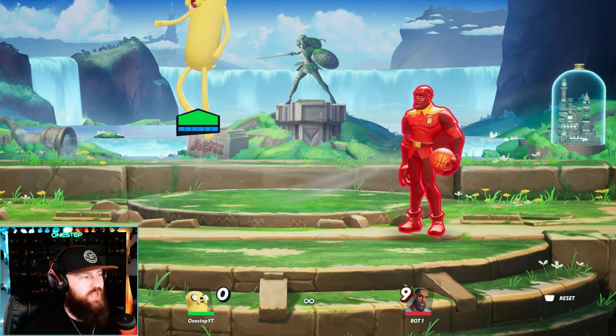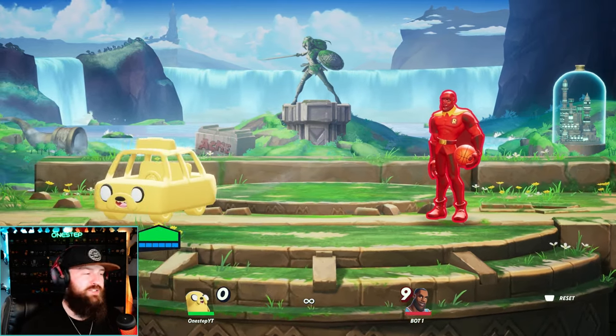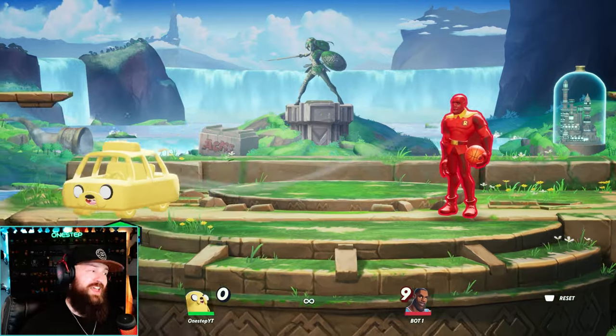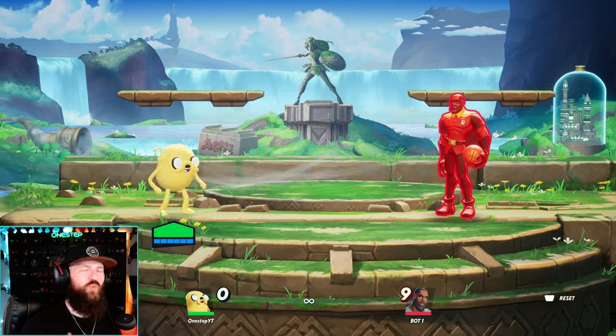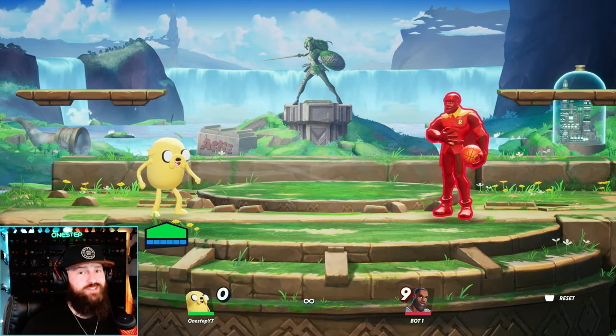For starters, did you know that Jake's down special will actually reflect projectiles and make them your own projectiles? It really shuts down your opponent and makes them not want to throw projectiles. Like if you're fighting a Batman or a LeBron, it really shuts that game plan down. And it looks like this.